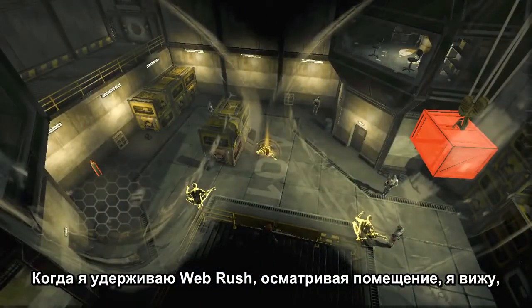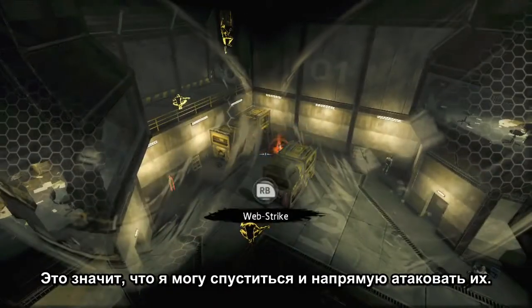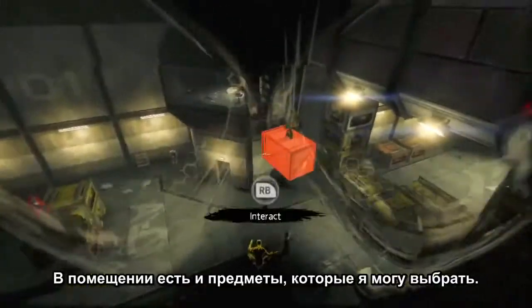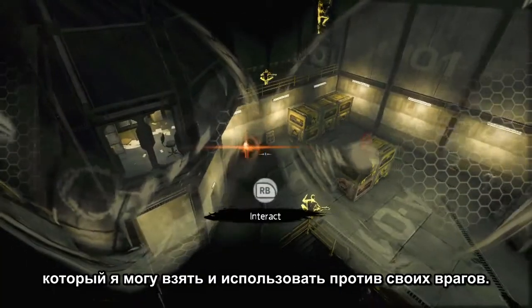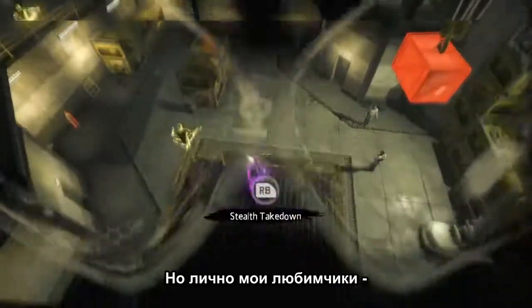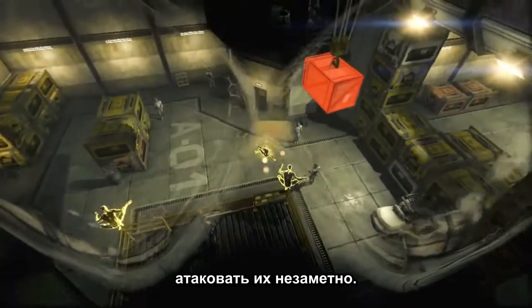By holding down Web Rush when I'm looking at the room, I've got some enemies that I can select who are red, which means I can go down and attack them directly. I've got objects in the room that I can select — basically Web Rush props — where I can take them and use them against my opponents. Or, my personal favorite, is the purple enemies, which means I've got the option of doing a stealth attack against them.